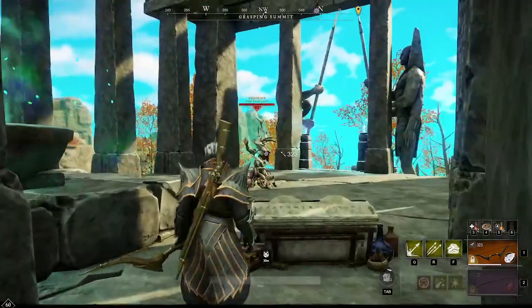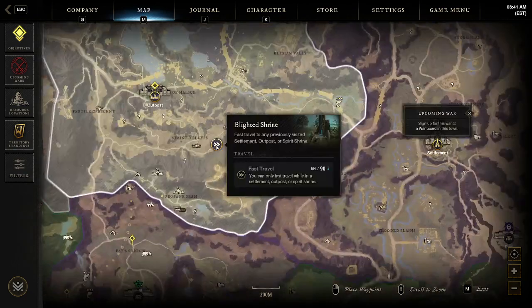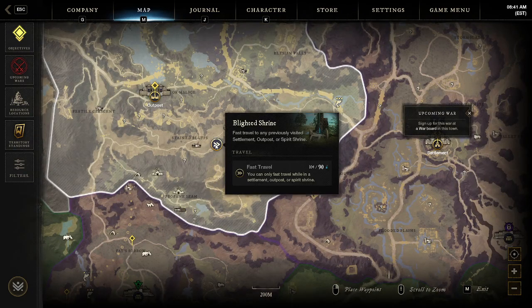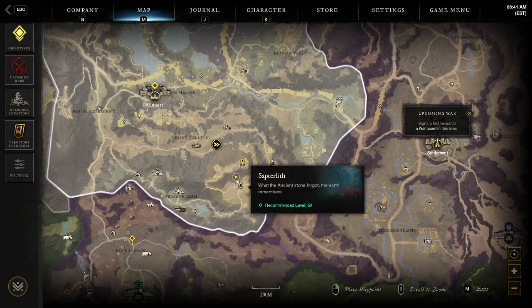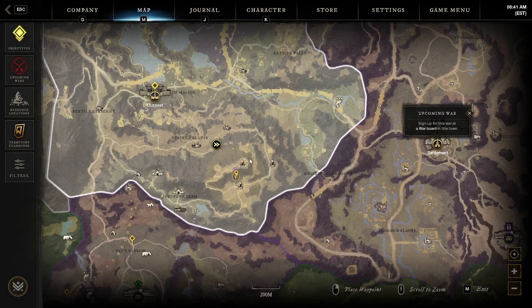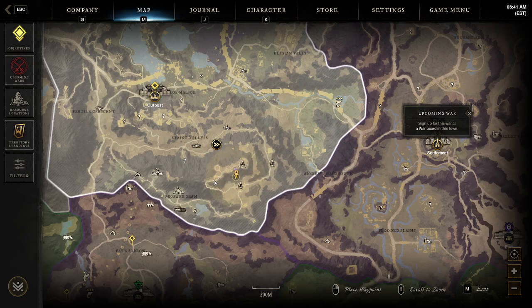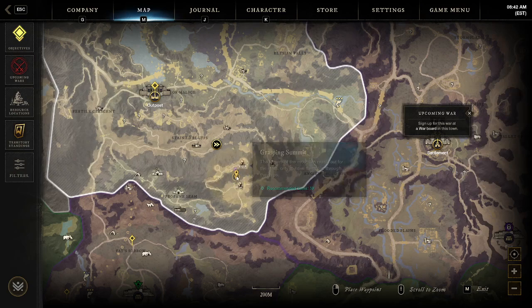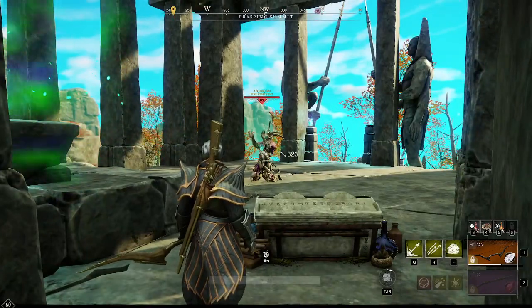For a solo player, this is likely the best option. If you're interested in farming this guy, you'll want to teleport to this area right here — you'll have to visit it one time to unlock it — and then follow this route down through here. You're able to run through this little area and climb up the back of these rocks, but it involves a block mechanic and scaling the walls, so it can be a little tedious. The other option is just to run all the way around and come in this way. Either way, there'll probably be a couple NPCs that you need to fight on the way, but if you're going to solo this guy it won't be much of a problem.